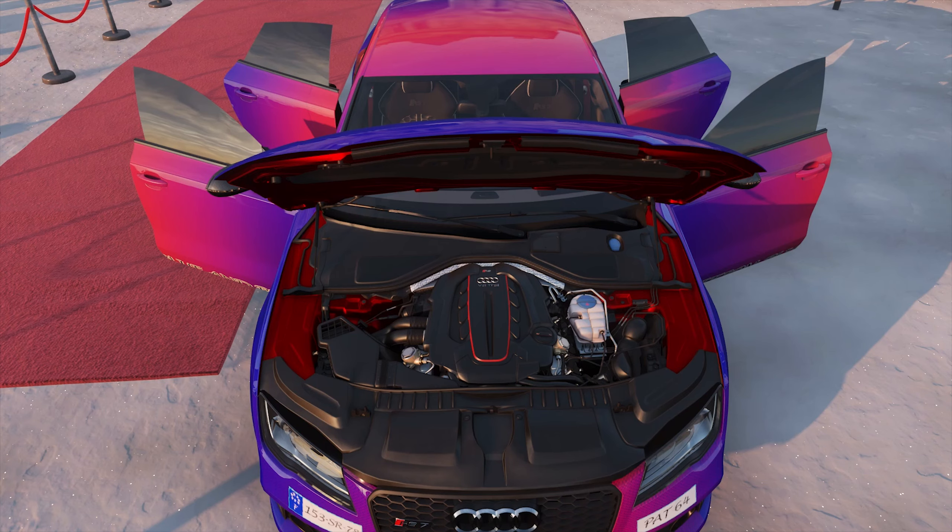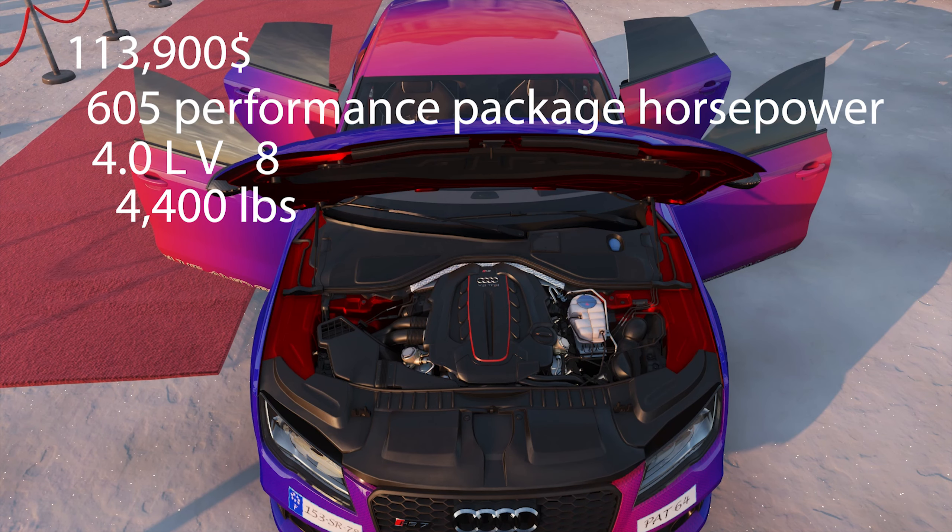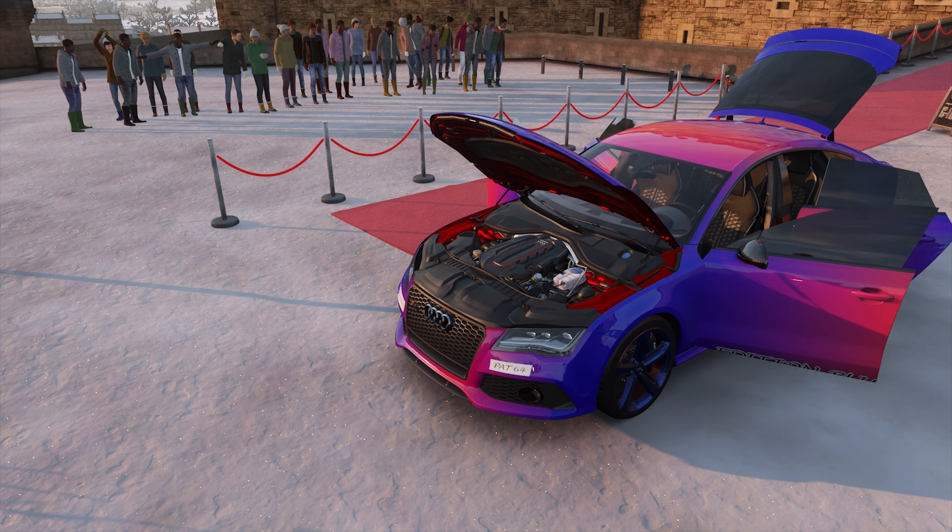The Audi RS7 goes for an MSRP of about $113,900. Its horsepower ranges from 560 to 605. The engine is a 4.0 liter V8, and the curb weight is about 4,400 pounds. You'll be getting about 14 city miles per gallon and 24 highway. This is certainly a dream car for very, very many people.